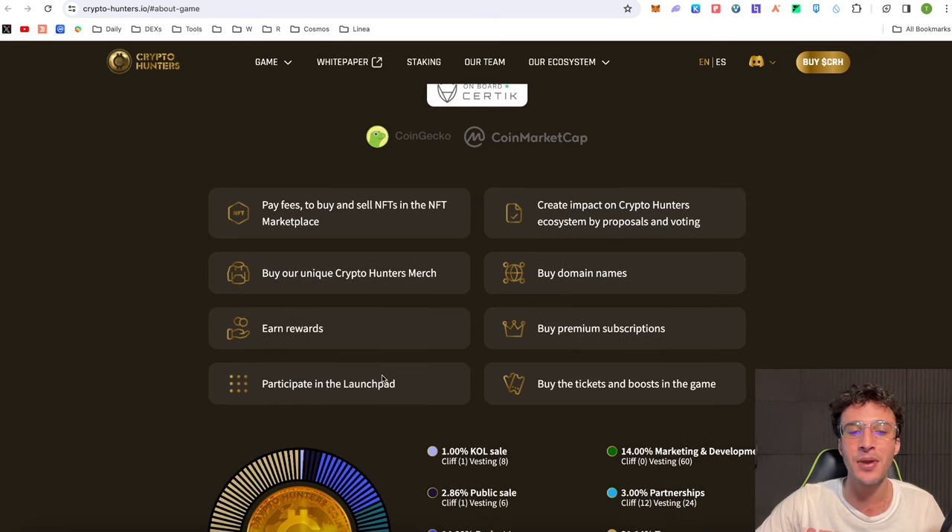We've also got the ability to participate in the launchpad. Crypto Hunters is going to have their very own native launchpad, so those staking CRH tokens will be able to get early access to tokens within the ecosystem. We've got the ability to create impact on the Crypto Hunters ecosystem by proposals and voting — simply put, it is governance. Crypto Hunters will have a governance platform enabling users to vote and create proposals for the ecosystem, whether that's the TV show or the game. This is pure decentralization and it is the first TV show to ever do this. Imagine if all our favorite TV shows like I'm a Celebrity, Big Brother, Love Island integrated a DAO — this is exactly going to be the future, and Crypto Hunters is one of the first to do it.